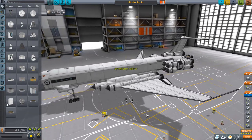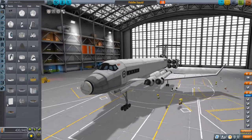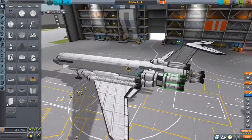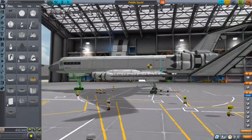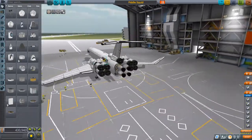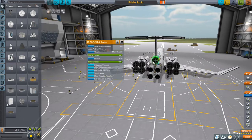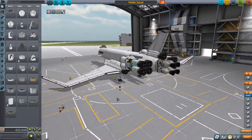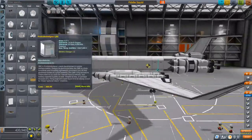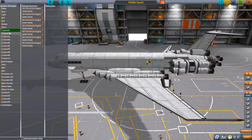Starting with this monstrosity, which is another SSTO by Calm Llama. It was going to be in the last episode but that episode was taking too long so I had to leave it behind. This is also from KSP 1.2.2 and apparently the landing gear have some issues in 1.3, so let's see if those issues have been fixed. We're using a ton of RAPIER engines to get up high and then a couple of nukes to finish off our orbit.